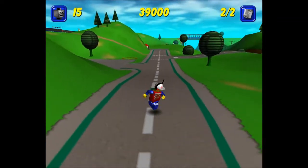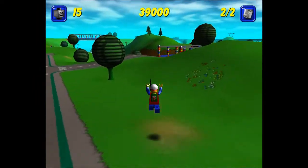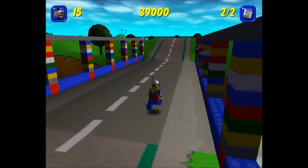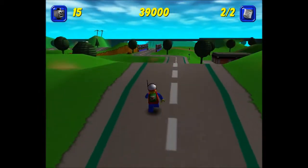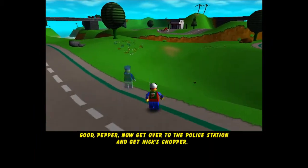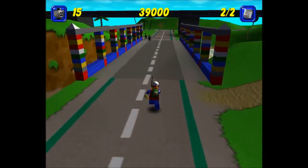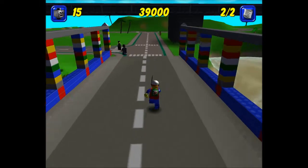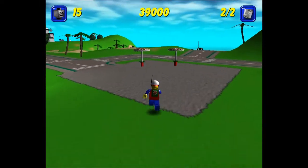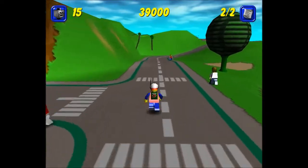Awesome. And not so awesome — our car disappeared. I didn't notice all these bugs and glitches when I was younger. Now get over to the police station and get Nick's Chopper. So we've got to go get the Chopper to go to Adventure Island, which is like a desert area with Johnny Thunder — he's quite a cool one. The tree didn't stay, but the umbrella did. If you need to get away from the heat, then you can.